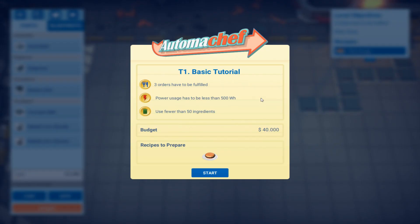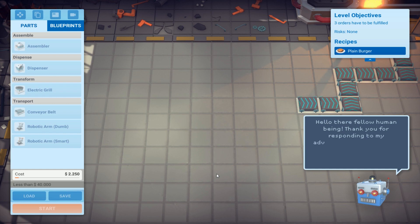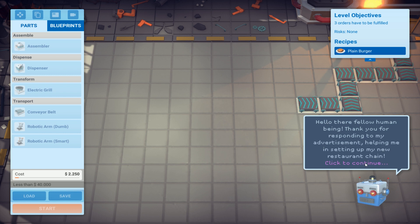I could just record this basic tutorial. Three orders have to be fulfilled, power usage has to be less than 400-500 watts, fewer than 50. But there is no sound at all.